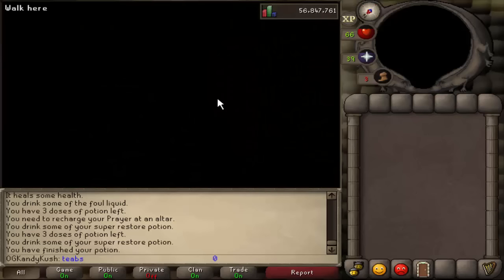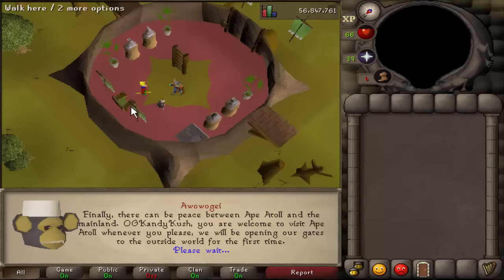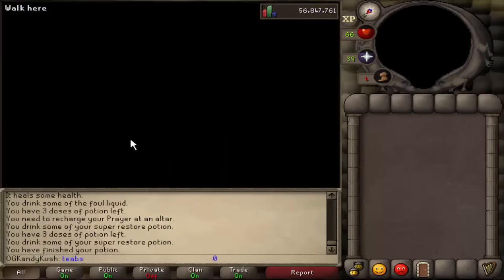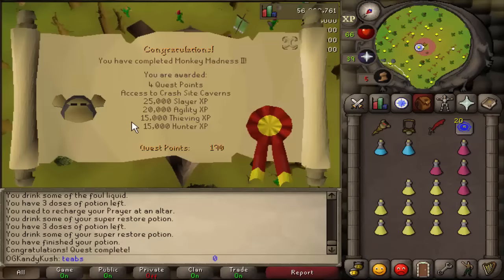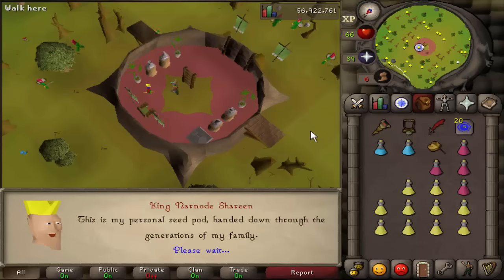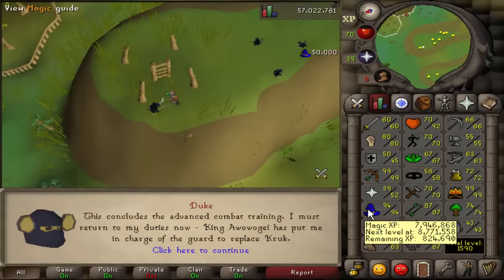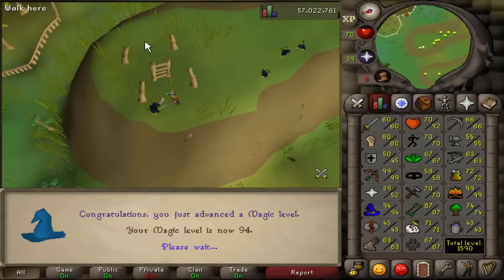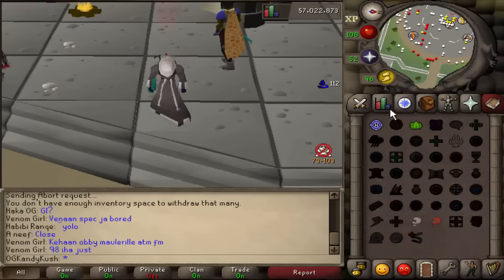I didn't want to make this video until I got a voider with a heavy ballista, because what's the point using a light ballista when I could use the heavy one - it makes a hell of a difference. A lot of you guys contacted me and wanted me to use your accounts, and I managed to get this beastly level 88 combat voider with 99 range. He has the requirements for MM2 but hasn't done it, so I actually did Monkey Madness 2. Oh my god, it took forever. I hated that quest, but we got it out of the way and we also got 94 magic.